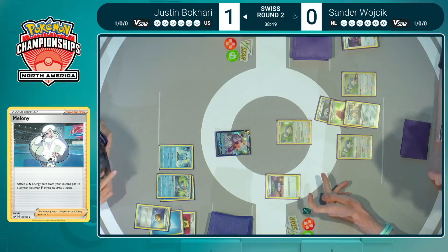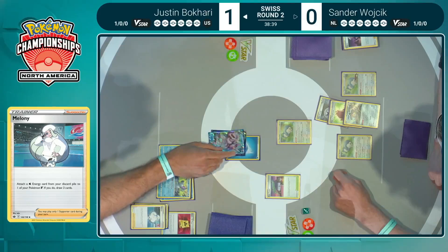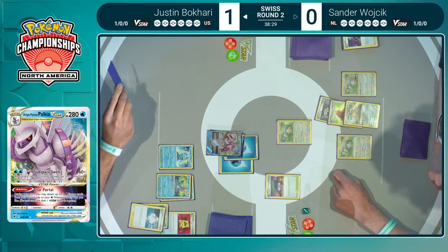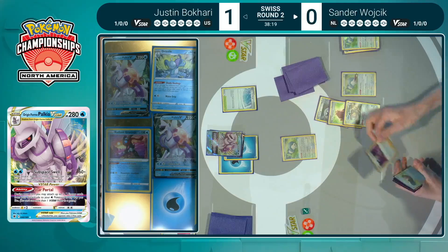At the very least, the silver lining is that this is very much telegraphed for Justin — he has all the time to prepare. Justin just went ahead and used Melanie, getting that energy accelerated that was gone from the Crushing Hammer previously — says thank you Sander, I'll take that energy back and get three additional cards. Sure enough, has an attacker ready to go, drops the Path, and we're going to Prize Card City. Snorlax number one goes down — one prize card for Justin.